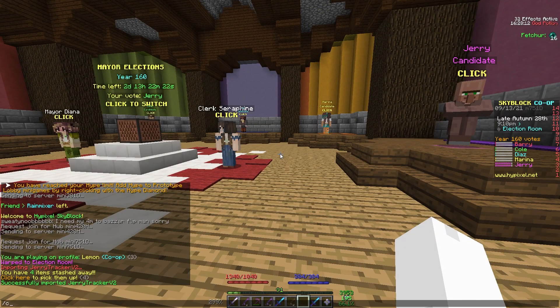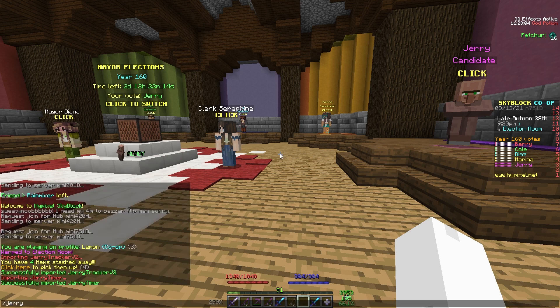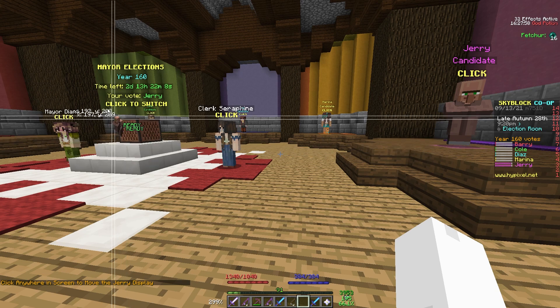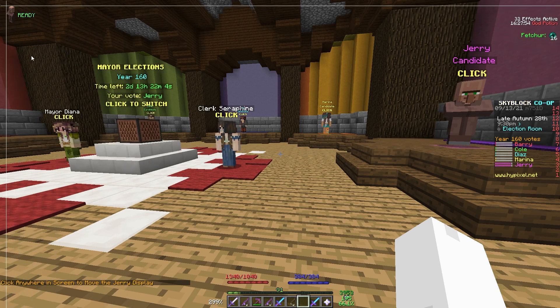Now we're going to want to do /ct import JerryTimer and press enter. You'll see we imported JerryTimer. Let's do /JerryTimer to make sure our settings are correct. You can see we can enable it and move the JerryTimer display. I'm going to move it up there, and you'll see it tells me that I am ready to spawn a Jerry.